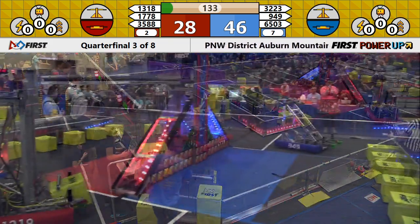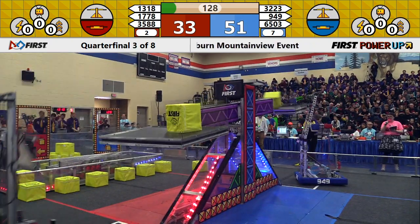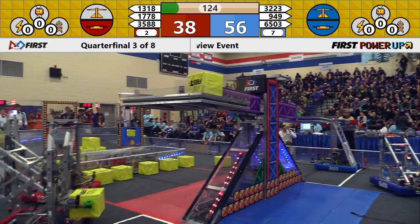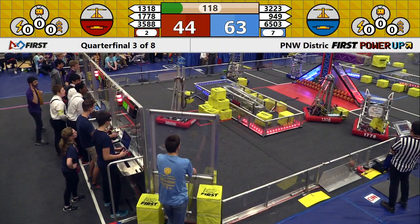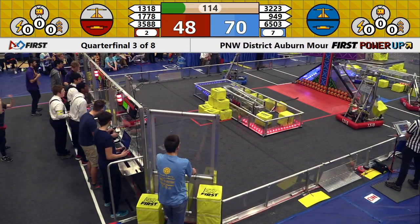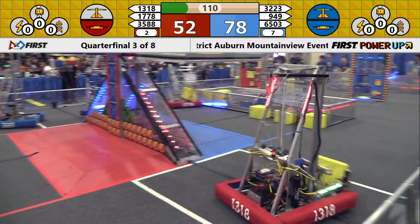As drivers step forward, we are very close in score here. Red Alliance has 30, Blue Alliance with 50. 9.49 very quickly going to take possession of the scale for your Blue Alliance. Red Alliance though is right there, Chill Out with their arm raising. Looking at our Blue Alliance side of the field, they own their switch and the scale in the center.